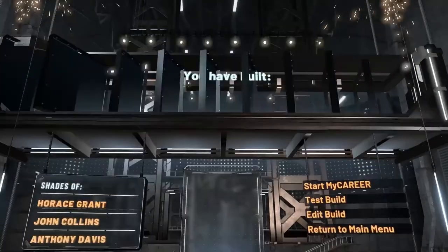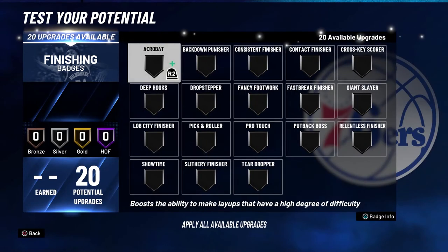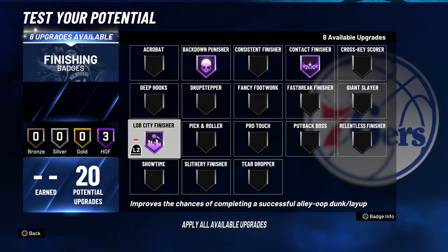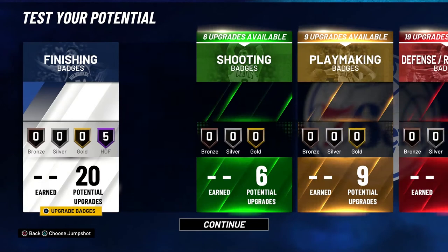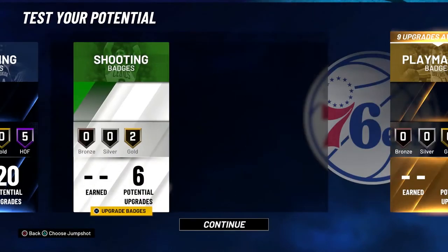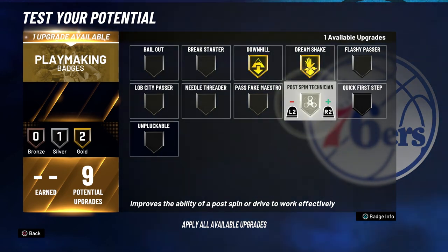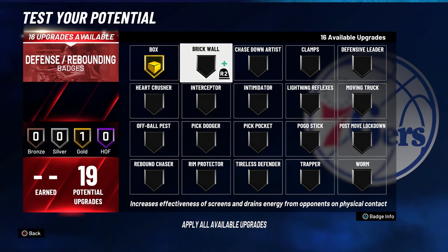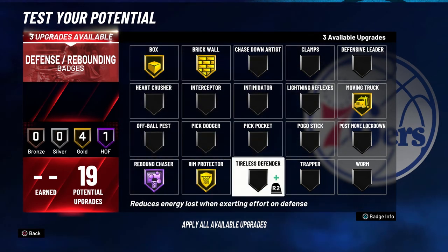What you have built is a paint beast — shades of Horace Grant, John Collins, and Anthony Davis. For finishing badges: Backdown Punisher to Hall of Fame, Contact Finisher to Hall of Fame, Lob City Finisher to Hall of Fame, Put Back Boss to Hall of Fame, and Drop Stepper to Hall of Fame. For shooting: Catch and Shoot to Gold and Pick and Popper to Gold. For playmaking: Downhill to Gold, Dream Shake to Gold, and Post Technician to Gold. For defense and rebounding: Box Out to Gold, Brick Wall to Gold, Moving Truck to Gold, Rebound Chaser to Hall of Fame, Rim Protector to Gold, and Worm to Gold.